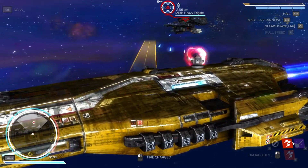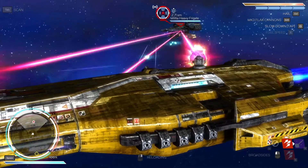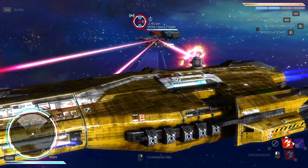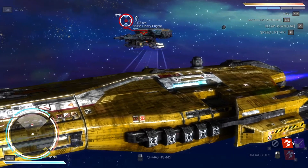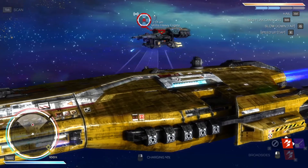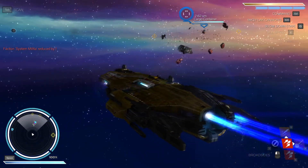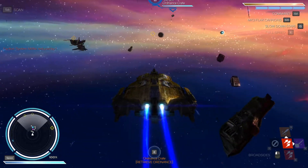If we can just do this little dance like we're doing right now and keep targeting the side shields — targeting the side without being in the line of sight of their broadsides — then we're good. There's a cargo container. Let's see what's in there. Those usually have a lot of good stuff, including maybe some ship components.